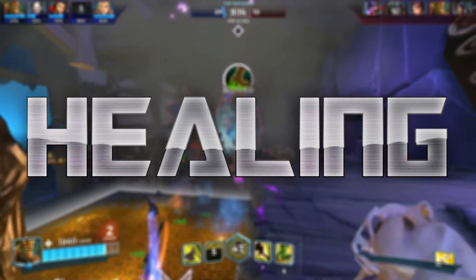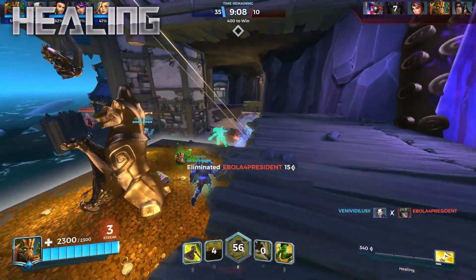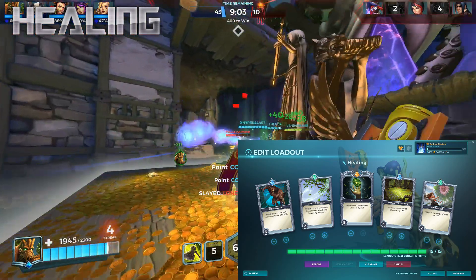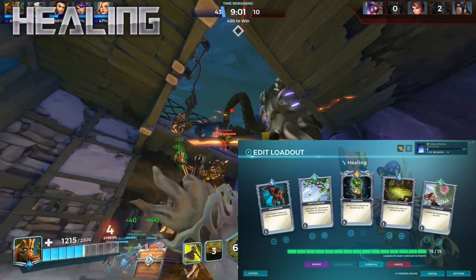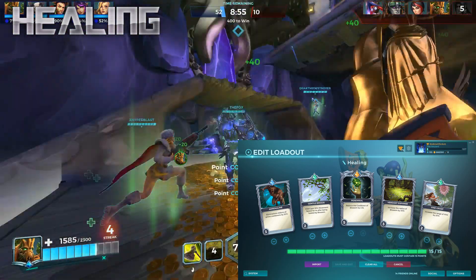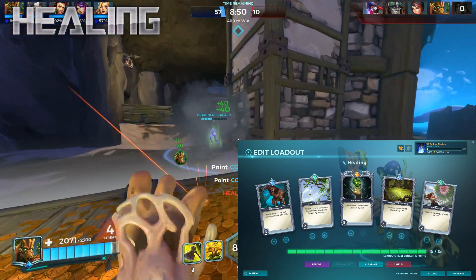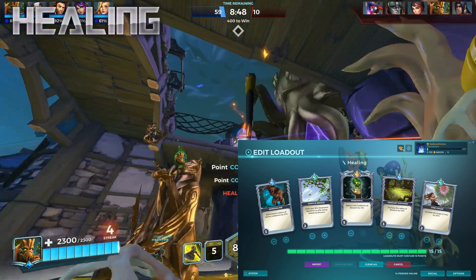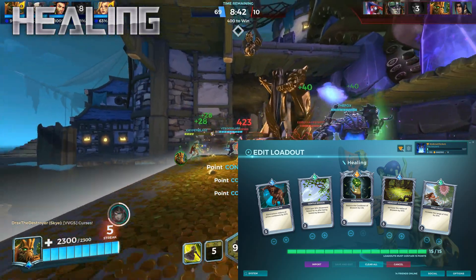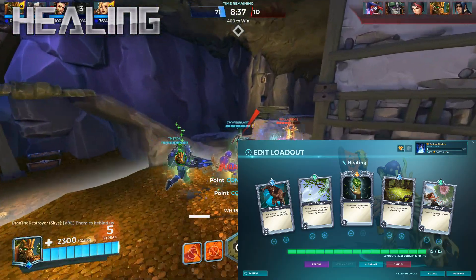Grover's first and most important job is to heal his teammates and keep them alive. A good loadout is crucial to being the best healer possible. When making a strong healing loadout, you want to prioritize cooldown reductions as much as possible, since Grover's Blossom has a base 10-second cooldown and that's just several seconds too long. Having Perennial at level 5 is absolutely mandatory for a good healing loadout, since it reduces Blossom's cooldown to only 7.5 seconds. Grover's Blossom also has a really short radius at its base length, which makes having Verdant Expanse in his loadout extremely crucial.